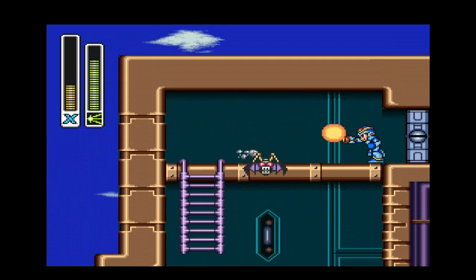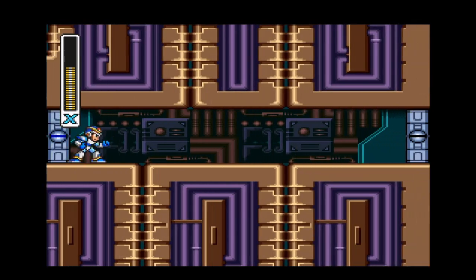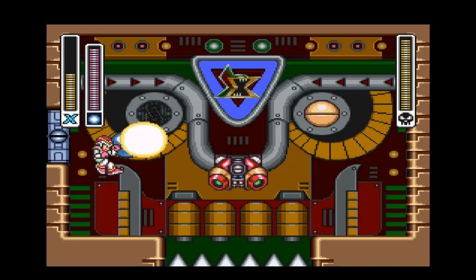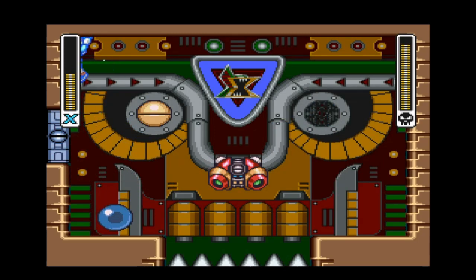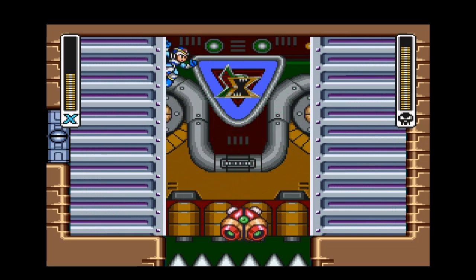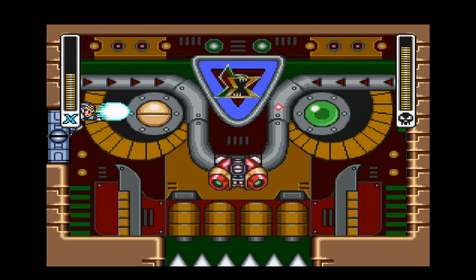We're running through more enemies as we head to another boss. It looks like boss time already — that slipped by really fast. I have no idea what this thing's weakness is, so I just randomly guess or use the X Buster, which is actually pretty good against it. It looks almost like a modern art masterpiece with Sigma's logo on its forehead — just opening its eyes and shooting at it.